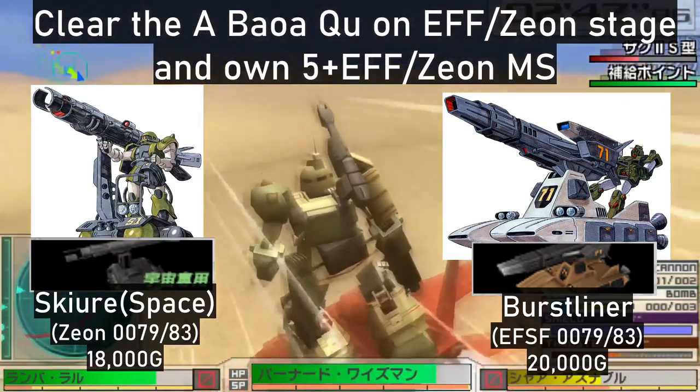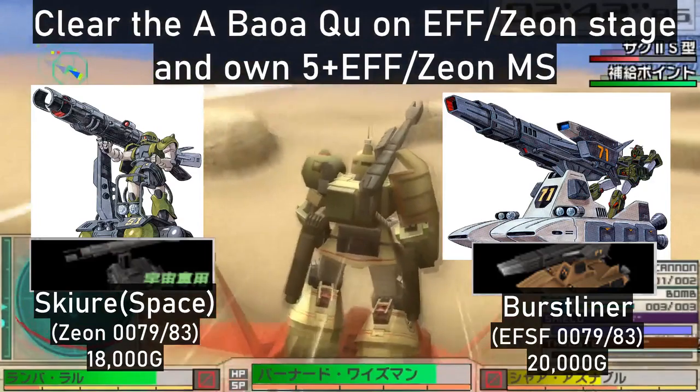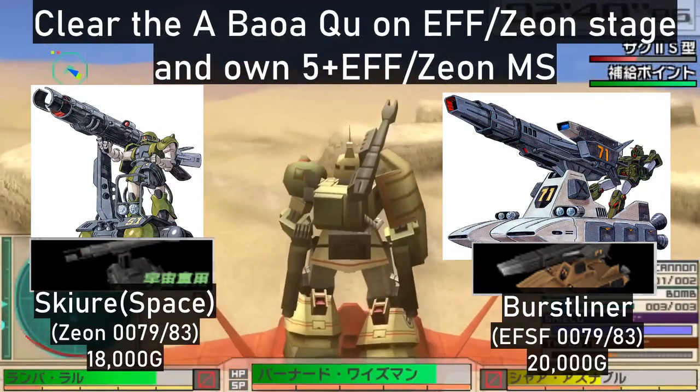By beating the Abawa Q stage and owning 5 or more mobile suits from their respective factions, you can unlock the Federation's Burstliner and Xeon's Skiray.